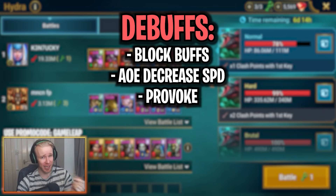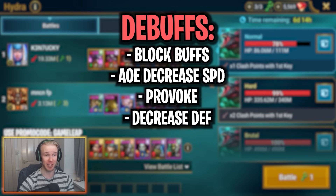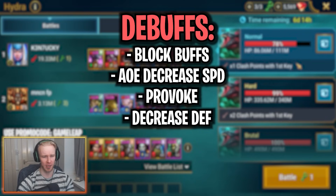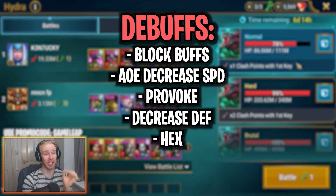Those are the three absolutely mandatory debuffs you must bring into Hydra. Other good debuffs to bring are Decreased Defense, for massively bolstering your damage — getting the Hydra Heads dead means you require less healing and fewer revives. A Hex debuff is also very crucial to bring, as it will bolster your damage significantly. The Head of Mischief can only be targeted by single target skills if it has a Hex debuff applied on it.